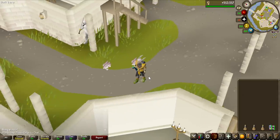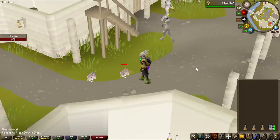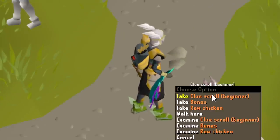We just hit the one-hour mark of only camping this one chicken spawn and we have still not seen a beginner clue scroll. We've done around 230 kills so far, so we're not on the drop rate just yet. But these truly are the worst methods of getting clue scrolls. Finally — there we go, that is the beginner clue scroll on the ground.